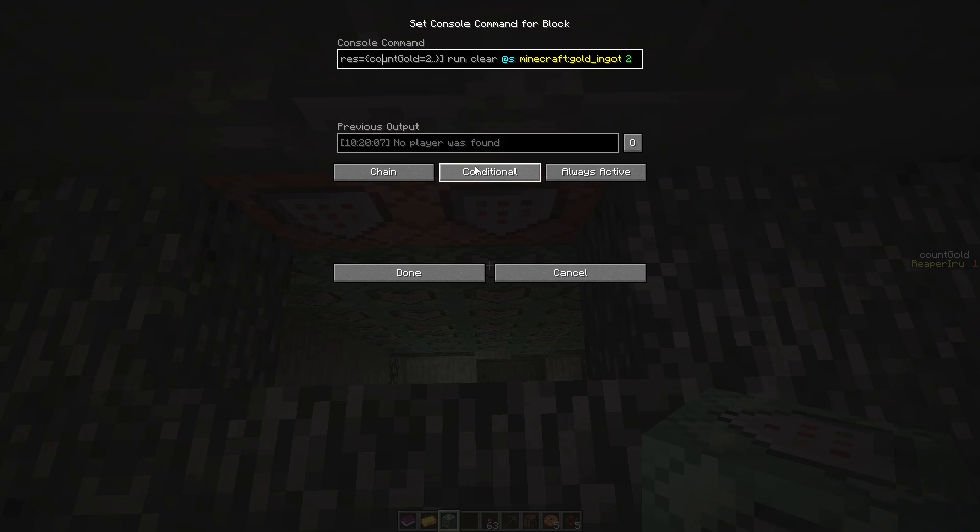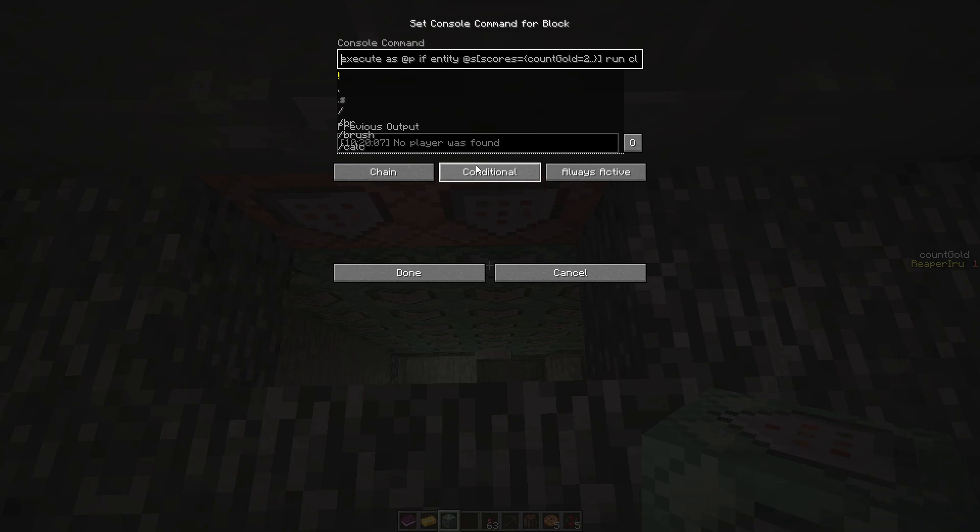...run 'clear @s minecraft:gold_ingot 2'. We don't have to check it again because we know it already crashes on this one if the condition fails, so it will never reach the next block. We don't have to check the scores again.